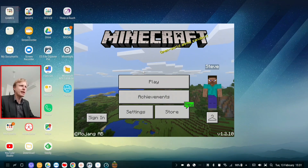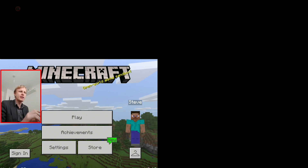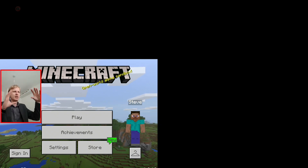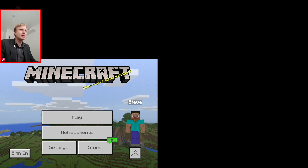So if I press the Windows key and up, it should go into full screen mode. Let's find out. But no, it actually went into window mode — as you can see, it just took over part of the screen.